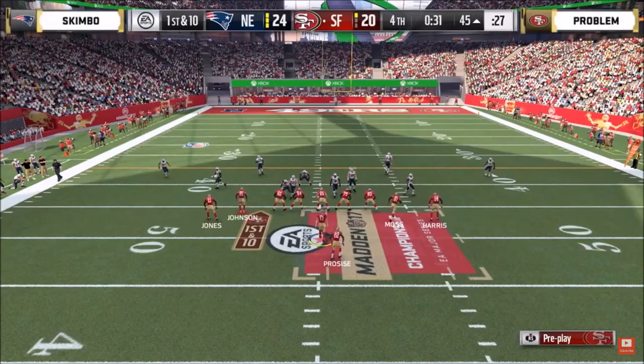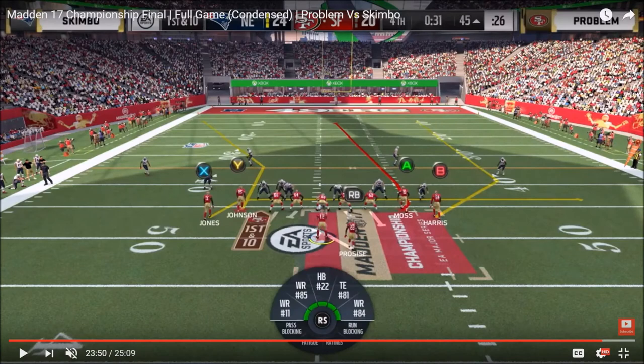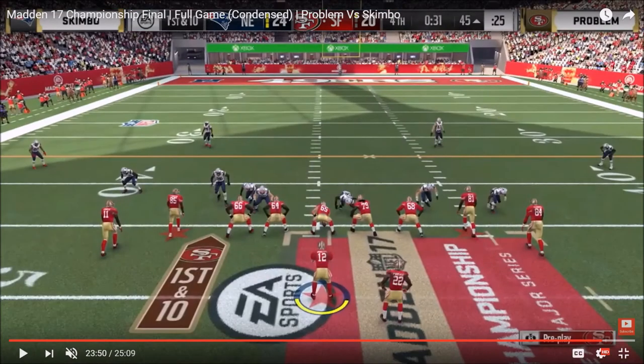Now 31 seconds left. Problem is across midfield at the 45-yard line, and you're going to see a defensive change from Skimbo for the first time all game — he comes out in slant zone 2. This is really the two-play sequence I want to go over. Now Skimbo, up to the Madden 17 championship tournament, had been running almost nothing but slant zone 2. When the Madden 17 championship tournament rolled around, he switched to a much more dollar-heavy style defense, which was interesting given that he went away from his slant zone 2.